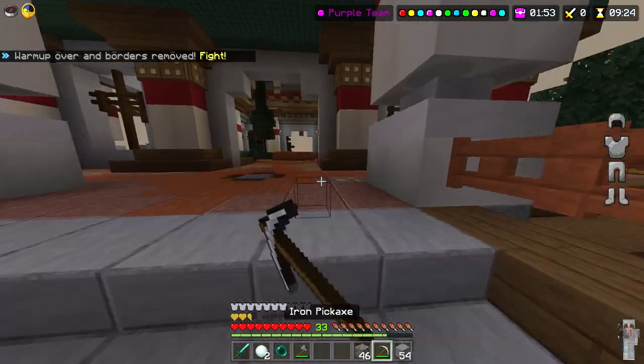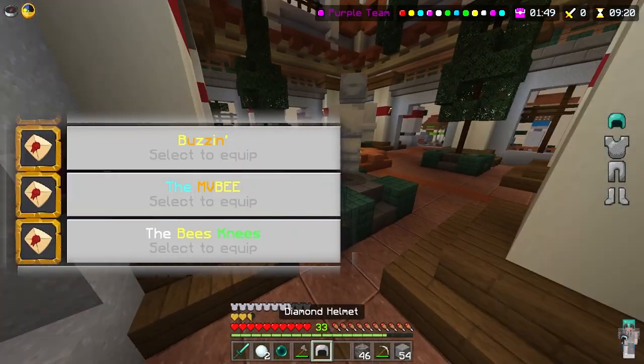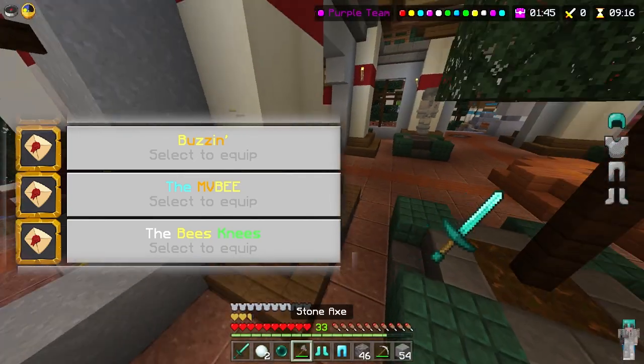There are also three new hub titles you can get. The first one is Buzzzin', which is in yellow and orange text. The next one is MVB, which is sort of like the other avatar. And the last one is the bee's knees.